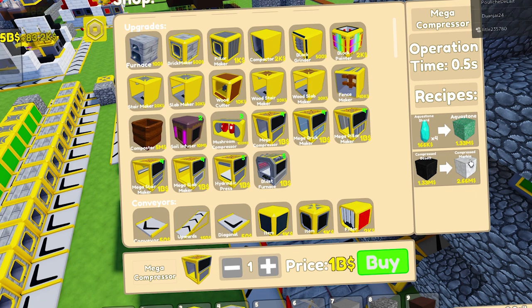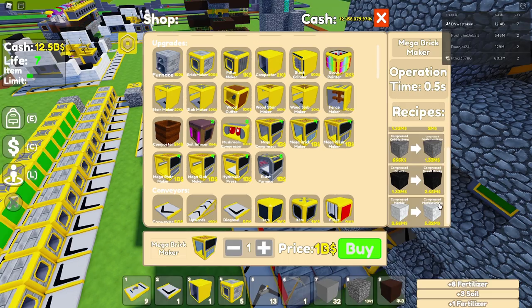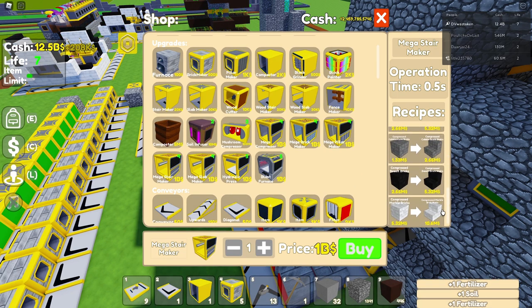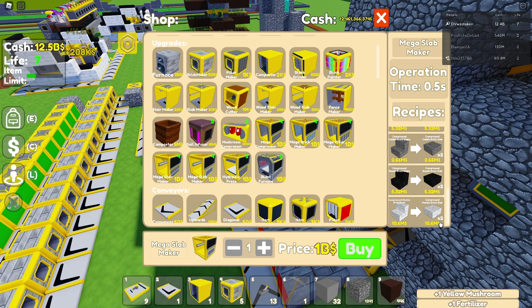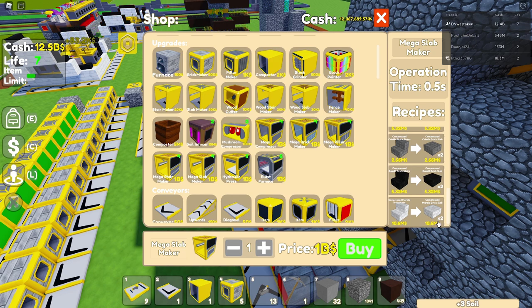From there you use a mega compressor that takes the compressed basalt and turns it into compressed marble. You take that compressed marble and make compressed marble bricks, put those into the stair maker, then into the slab maker. That gives you two slabs — it looks like 20 million each — so that's so worth it.